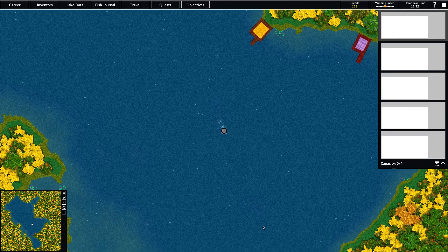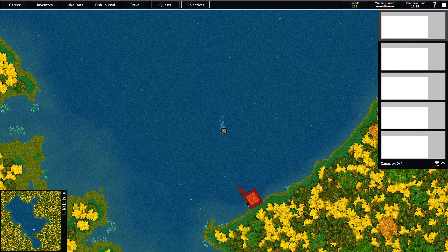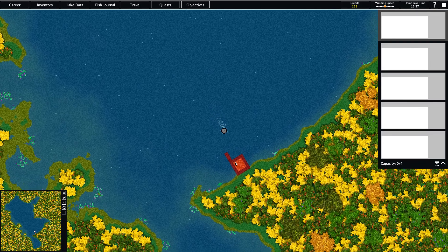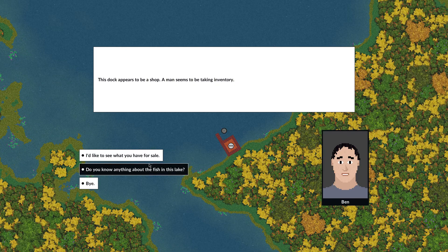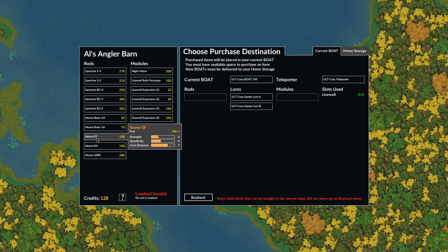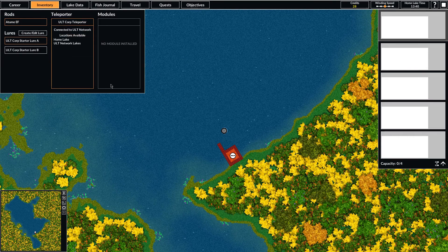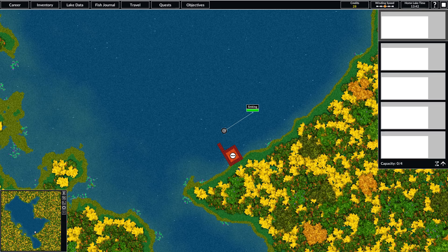I happen to know that they sell rods at my home lake, so we're going to head back to Ancabo and head down to the south here. I believe this guy sells rods. Looks like this one is in our budget — this will be a pretty good starter one. We're going to get rid of this one and purchase an Atume EF. Now we've got a new rod here — this one will cast a lot further than the one we had.